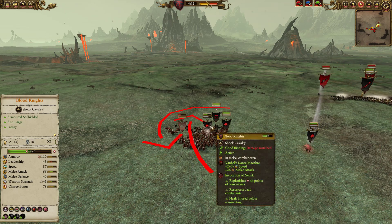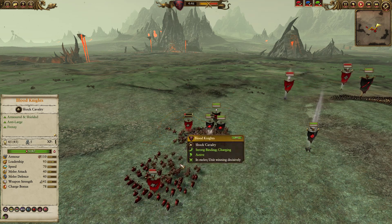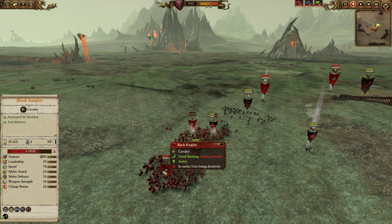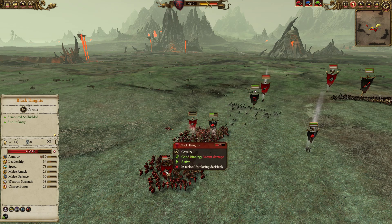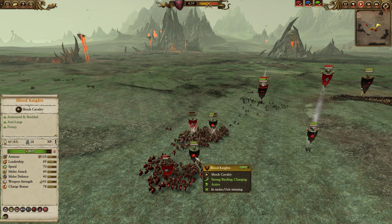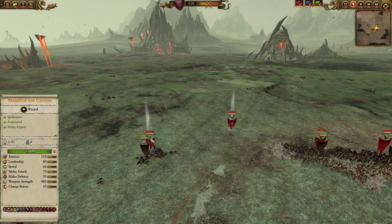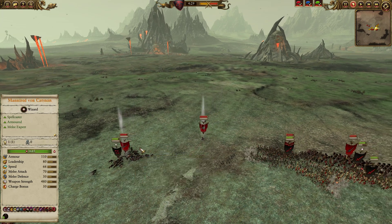We've let Manfred sit around here doing nothing. We do hit these Blood Knights with Invocation of the Hec, trying to top them off — they actually haven't lost too many models. You can see now we swing around with the Blood Knights, plowing into the Black Knights and cutting them off. Black Knights are a terrible unit against Blood Knights — their armor is not good against Blood Knights, who have monstrous armor of their own at 110 and 40 melee defense against the 26 melee attack of Black Knights, who even with charge bonus active are not going to be hitting very often.